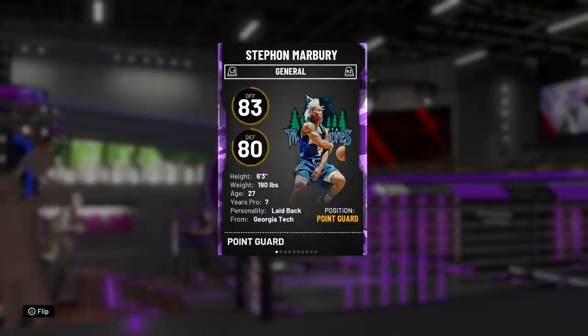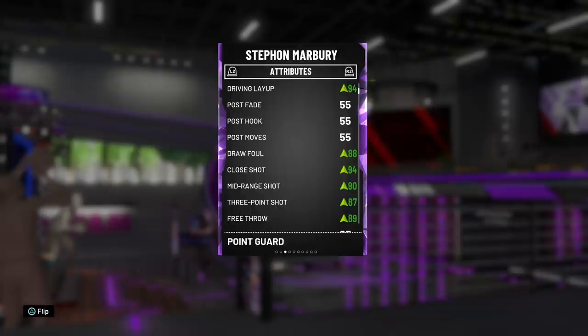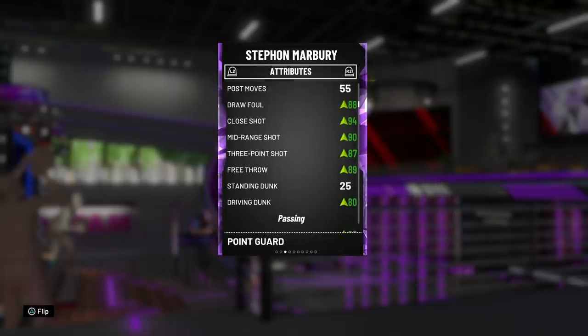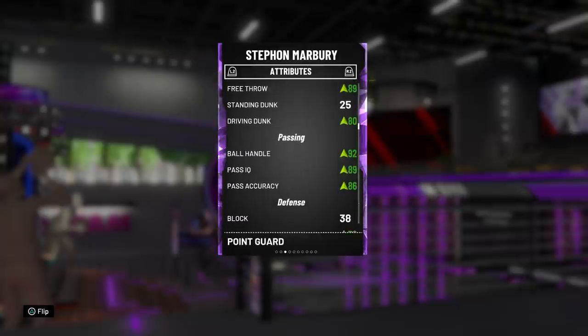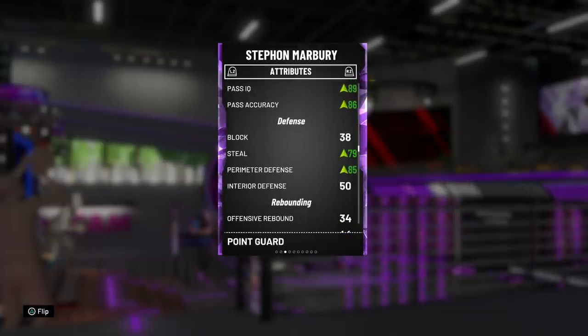Diving into the stats right away — disregard the 83 offensive and 80 defensive overall, that's from when he was an emerald card and never changes when a card evos. He is 6'3, 190 pounds and the stats are actually looking really good. A lot has been upgraded: driving layup is now a 94, draw foul an 88, mid-range a 90, three-point shot an 87 — all really good offensive stats. 89 free throw as well, and an 80 driving dunk, although that 80 driving dunk feels like a 95 — this man dunks way more than he should. 92 ball handle is really, really nice.